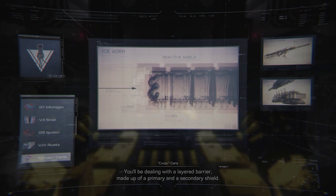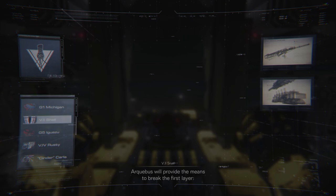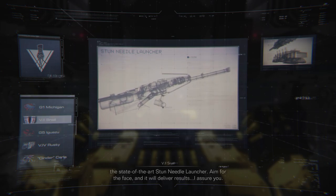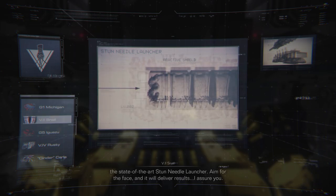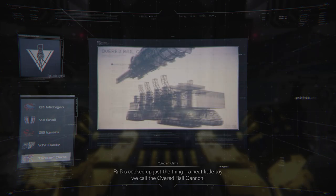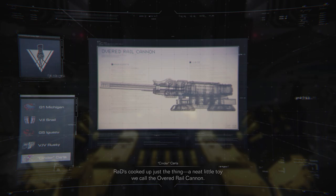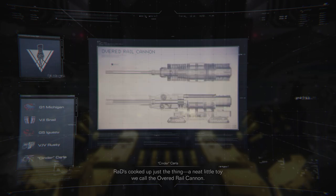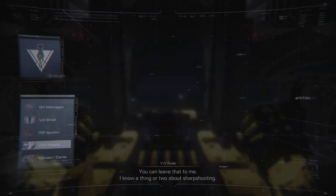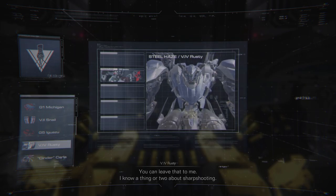You'll be dealing with a layered barrier made up of a primary and a secondary shield. Arquebus will provide the means to break the first layer — state-of-the-art stun needle launcher. Aim for the face, and it will deliver results, I assure you. What about the second layer? R.A.D.'s cooked up just the thing: a neat little toy we call the Overt Rail Cannon. If we divert the spaceport's standby power to the ORC, should hit hard enough — assuming we land the shot. You can leave that to me. I know a thing or two about sharpshooting.